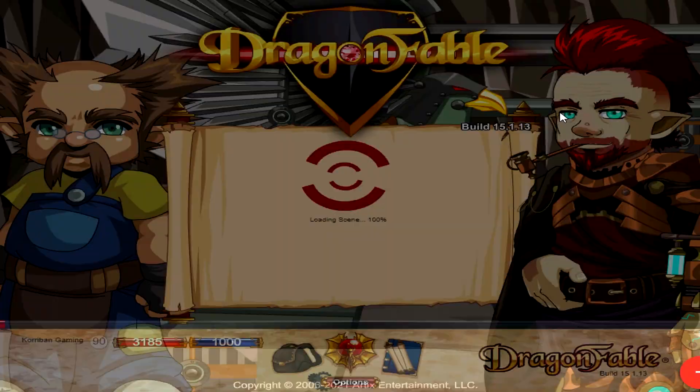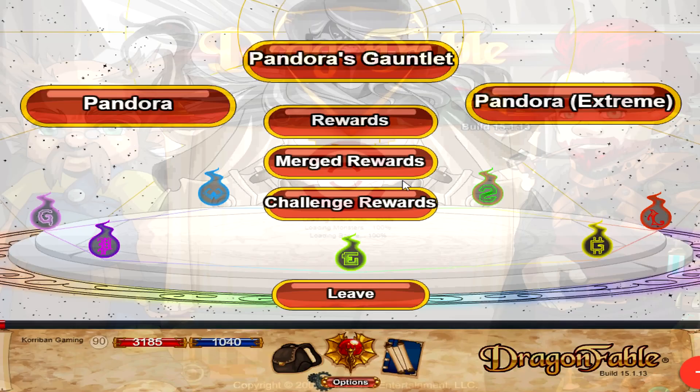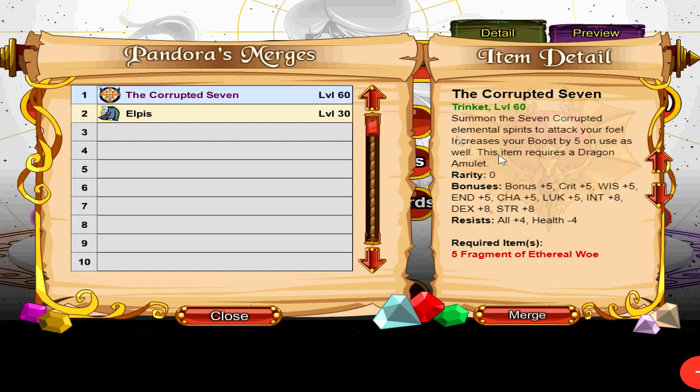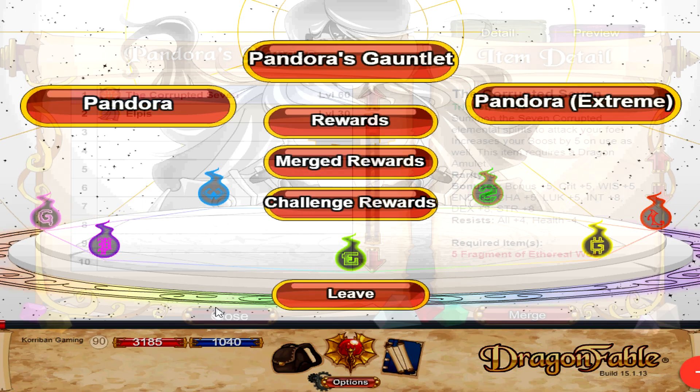In order to get this trinket, you have to beat some of the challenges over at the Inn at the Edge of Time. You'll need to have beaten all of the single elemental spirits from the Corrupted 7 board — you can check out my Inn playlist for a video guide on how to beat all of these. Then click on the chest in the middle. From any of these challenges, you have to beat them once to unlock the reward shop, and then a few more times to get the materials needed to merge into the Corrupted 7 trinket. You'll need to beat any of the 3 challenges 5 times — you can mix and match depending on what challenge you prefer.